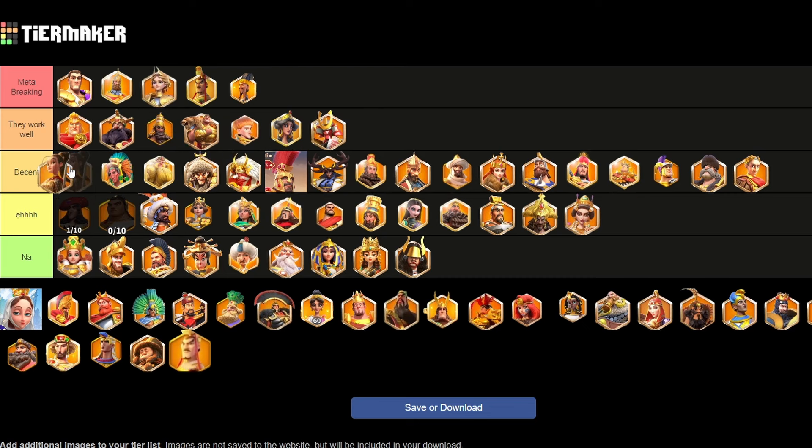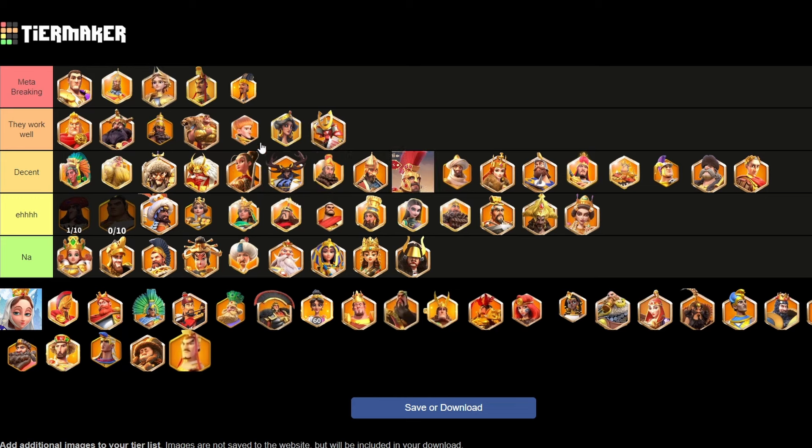Mulan is going to go into the decent tier, probably just behind Attila-Takeda. She is good with Trajan — she's just a really, really good buffing march. She's also got a pretty okay debuff in there, and she can be fairly tanky if you do double relic her, so that is nice.